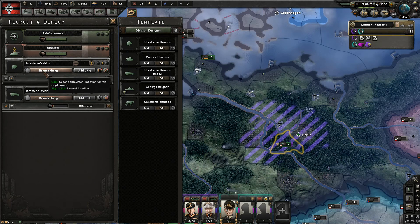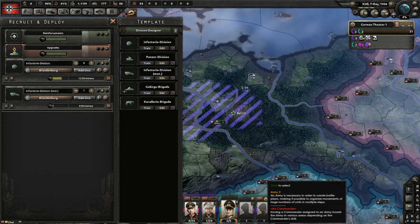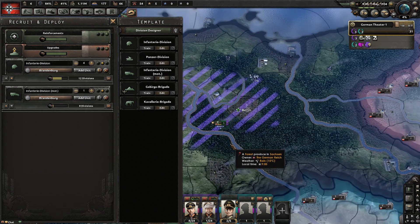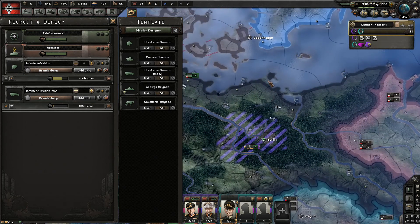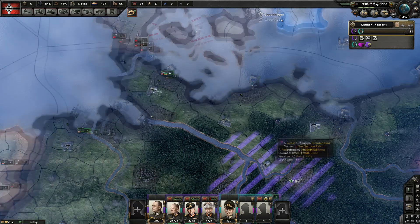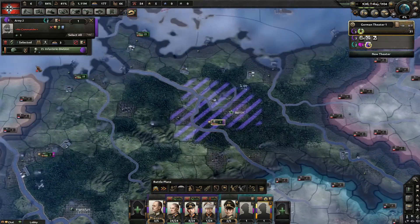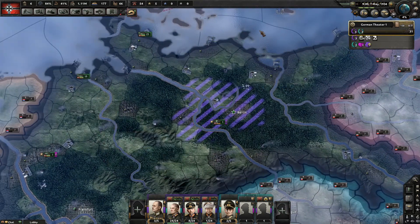Open the deployment screen — that's the tank with the arrow shortcut. Notice the little button showing where they deploy: Brandenburg. See the little circle to the left of it? Click it, then click on the portrait of the purple army. That assigns divisions to go to that army once they're trained. Do that for all your divisions — infantry and motorized — so whenever one deploys it goes into this army.